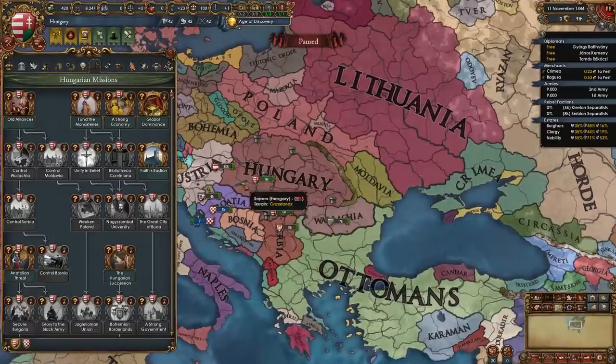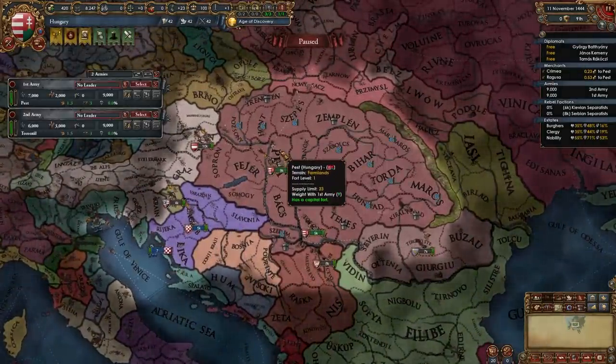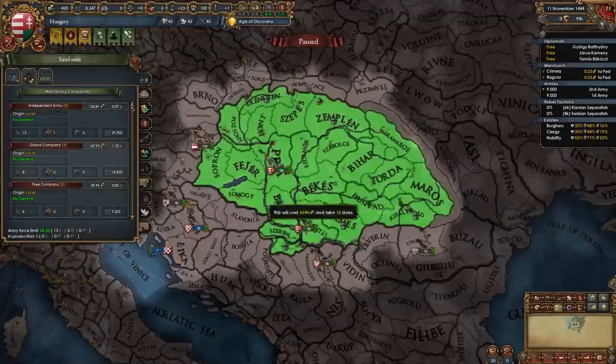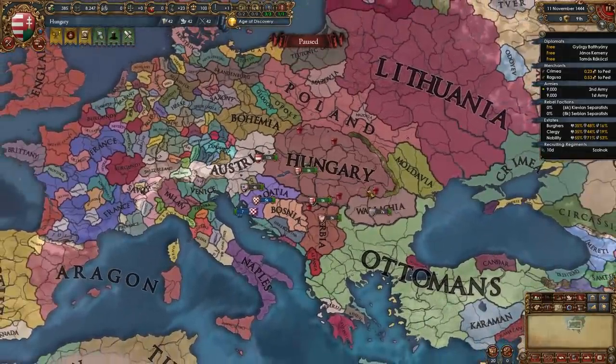The Moldavia event doesn't really influence our gameplay too much. It's great if you get Moldavia, but if Poland gets them it's not a big deal and totally normal. To complete that mission we need to get our armies together in Pest. We're also going to hire the free company. At this point you can turn off your forts to save some money, and it's time for some alliances.